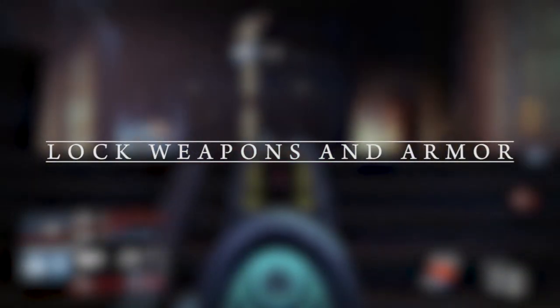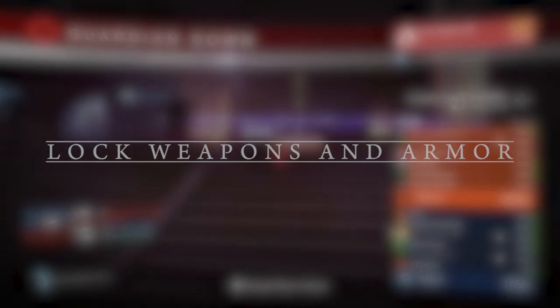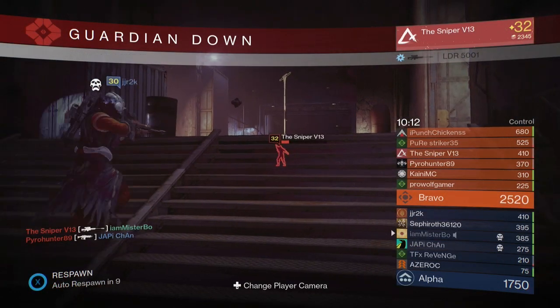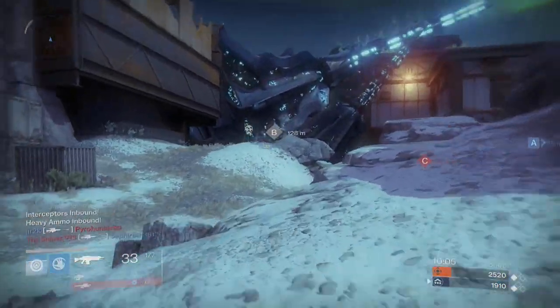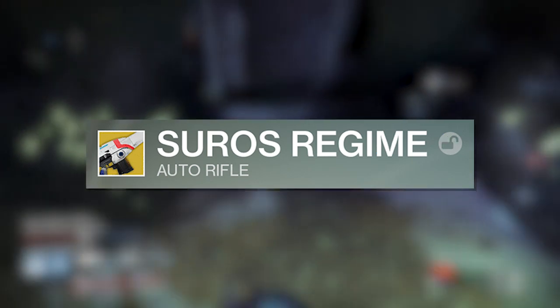Next up: weapon locking — a feature that a lot of people have requested. Perhaps you've deleted an exotic by mistake, or a raid gear piece by mistake. Well in the future you're going to be able to lock down certain pieces of gear which you want to make sure you never dismantle. All you need to do is highlight the piece you want and press your right thumbstick down — that will lock the piece of armour or weapon, meaning you can no longer dismantle it while it's locked, and you'll have to unlock it first to dismantle it.